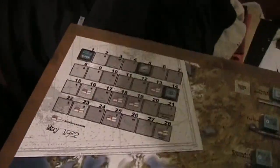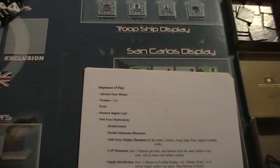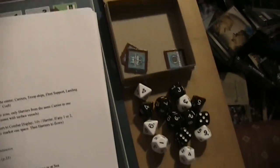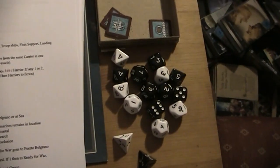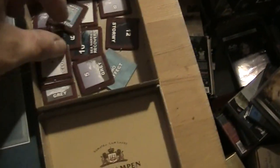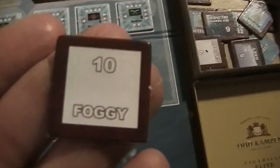We start the game on turn one. On the first turn we skip the turn marker advance. Then we check the weather by rolling two dice. It's a bit narrow here - these four-sided dice are hard to pick up. We roll two dice to determine the weather, and that's a 10, which means foggy weather.